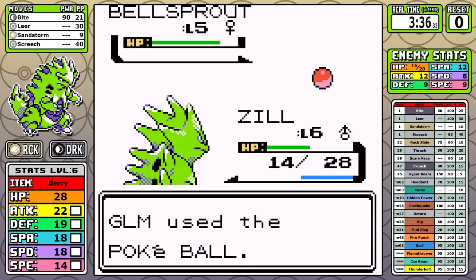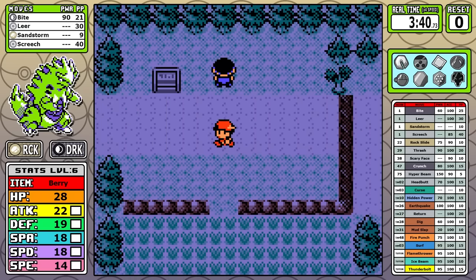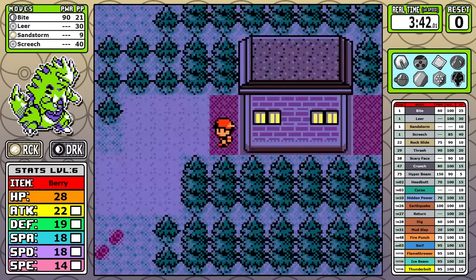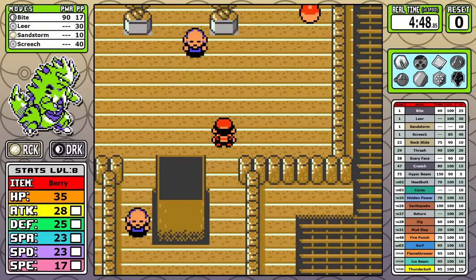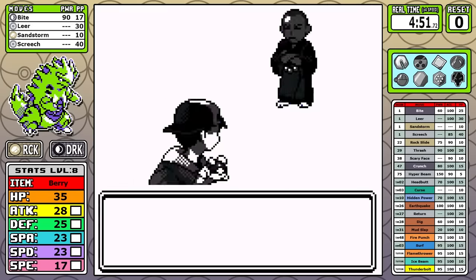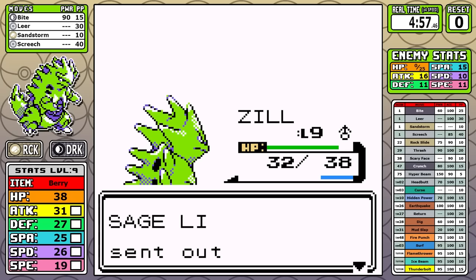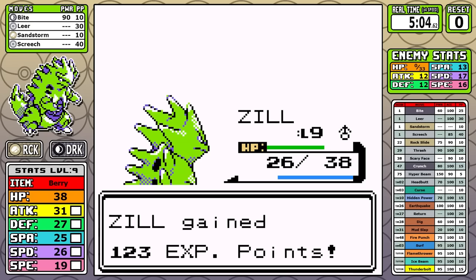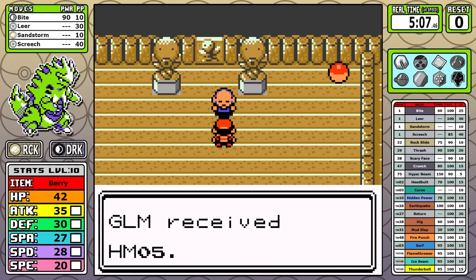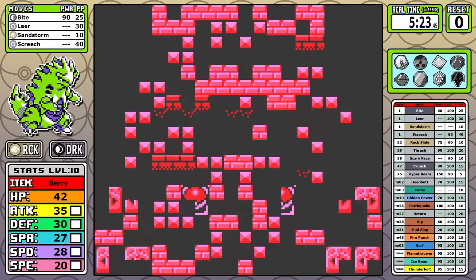I'll also catch a Bellsprout here for Cut — I'll talk about why it's the most efficient Cut user later. In my runs, I've started to catch HM dumpsters early and my overall run time has improved as a result. Tyranitar does need some early levels, and unlike Ho-Oh, I do have to dip into the optional Sprout Tower. It has easy battles, gives decent experience, and bridges the gap to get to the breakpoints we need. It doesn't take too long, and the game even gives you an escape rope at the end.